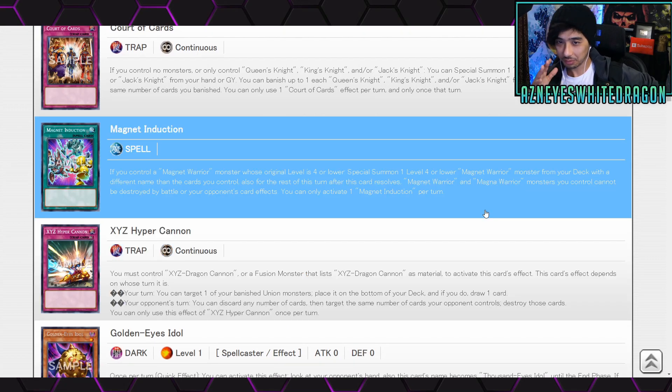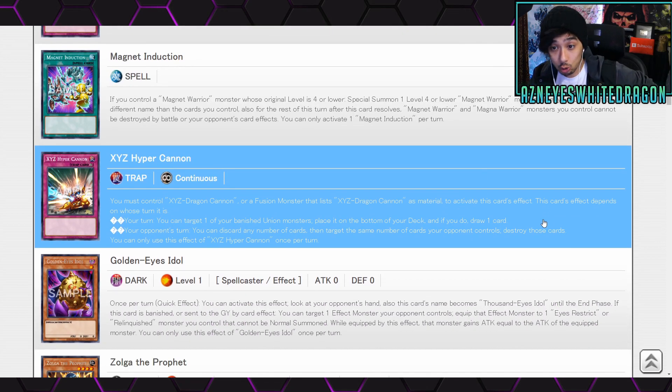Magnet Warrior support too — Magnet Induction: if you control a Magnet Warrior monster whose original level is four or lower, you can special summon one Magnet Warrior monster from your deck with a different name than the cards you control. For the rest of the turn after this resolves, Magnet Warrior and Magna Warrior monsters you control cannot be destroyed by your opponent's card effects. You can only activate one Magnet Induction per turn. I think the magnets aren't that bad, so if they get actually good support here they could become a slightly viable deck.